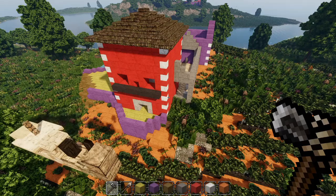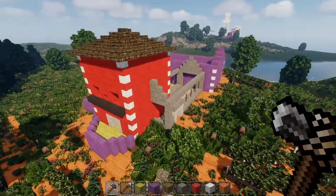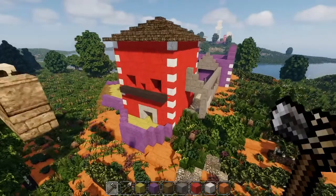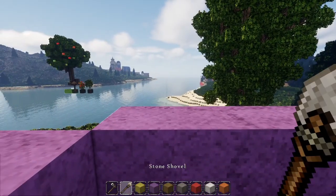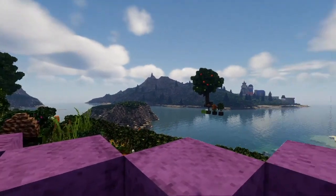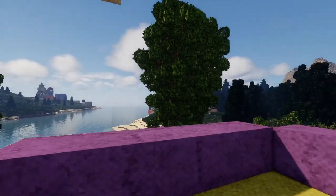The winery itself is based off of the V. Sattui vineyard in California. There's also some Robert Mondavi vineyard influence in here as well. I decided this would look pretty good. This right here is just a little deck where you can kind of overlook the area and do that kind of thing. You can overlook the bay and across the pond with the large temple.